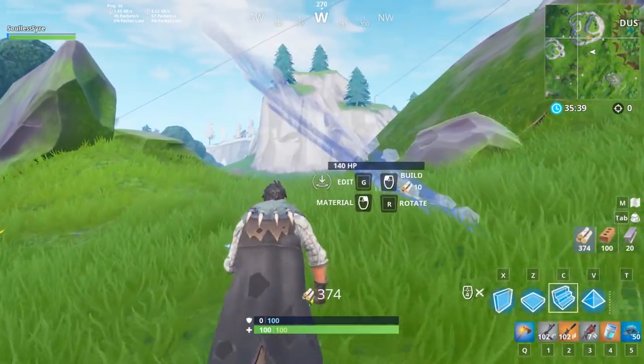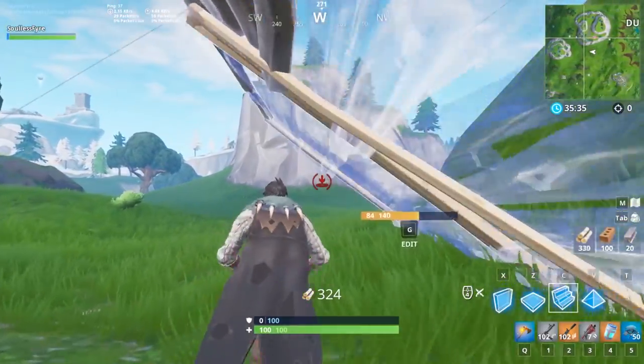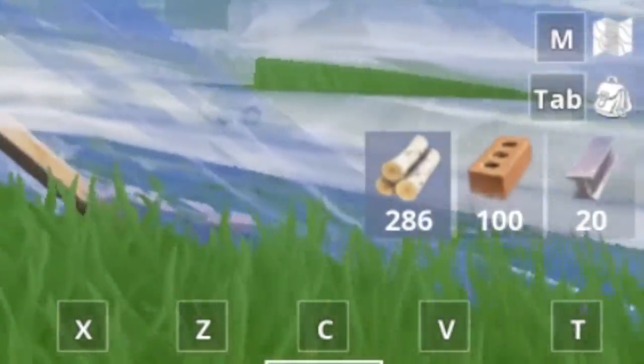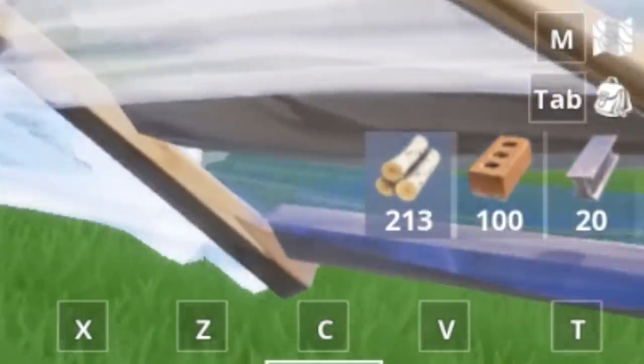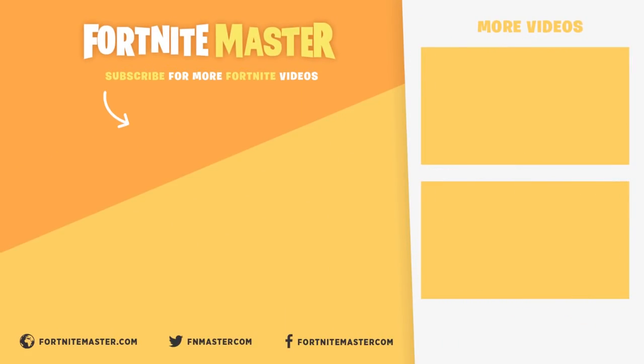All this strategy involves is rotating a ramp before you build it, then holding down left-click slightly to the side which you're getting shot from — no extra tricks. One thing you should look out for is how quickly this strategy burns through your mats. Each ramp costs 10 materials, so if you don't have much to begin with, you need to be careful that you don't overuse this strategy.